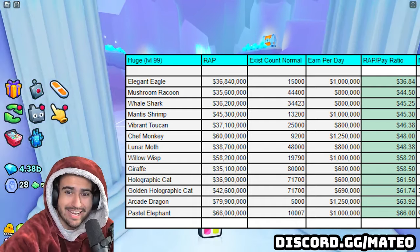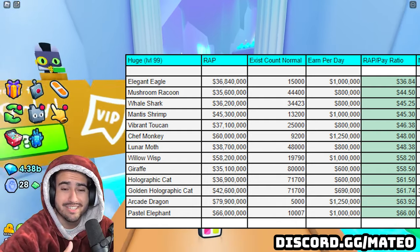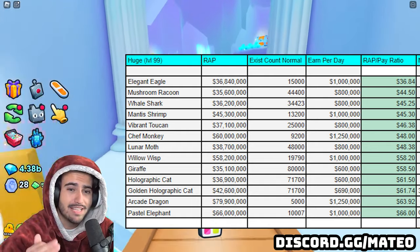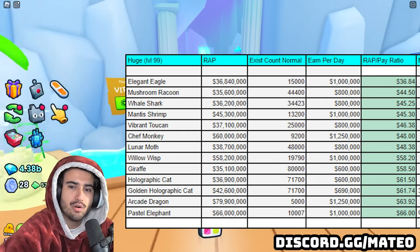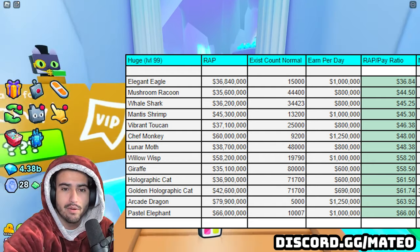Which means you could be getting paid out 10 million diamonds a day for just owning these huges and keeping them in the daycare. So at those current valuations, you're getting a 36.84 wrap to pay ratio, which is actually a lot better than the second best huge on this list, which is the mushroom raccoon, where you would be getting a wrap to pay ratio of 44.5.